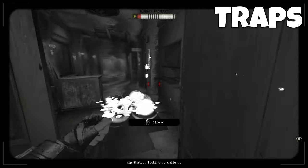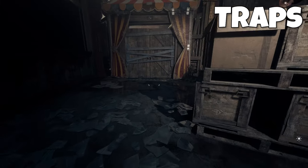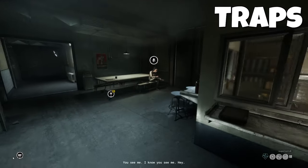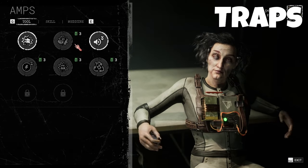Moving on to avoiding traps. Glass is one of the least dangerous but most common and damaging to your grade. Be sure to be on the lookout for any glass and crouch walk over it. You can also use the perk Slippers so that you're able to walk over glass without any punishment. You can unlock that perk by leveling up in the game.